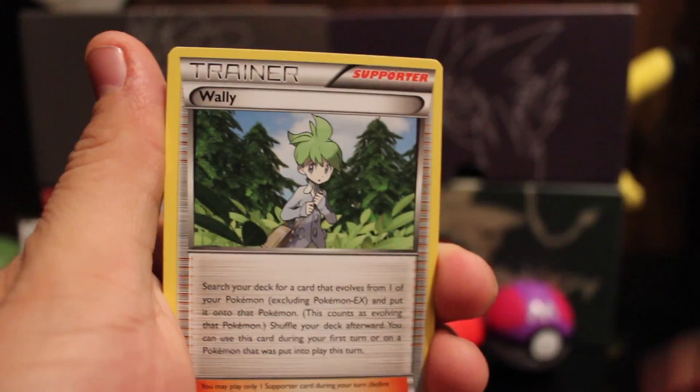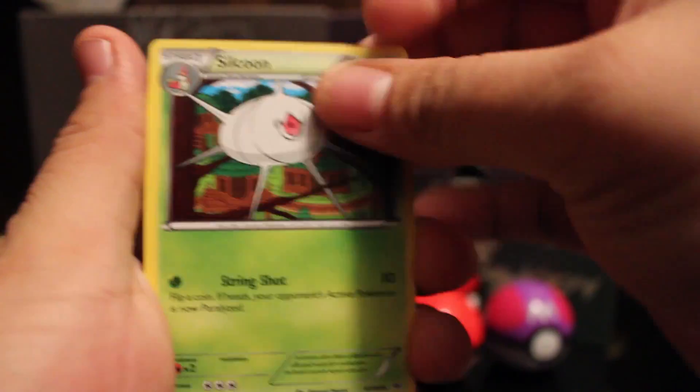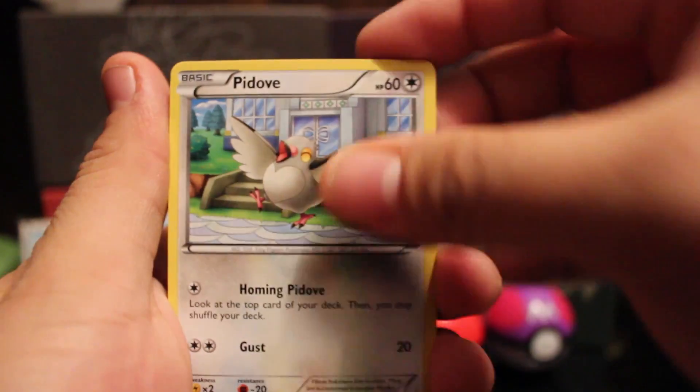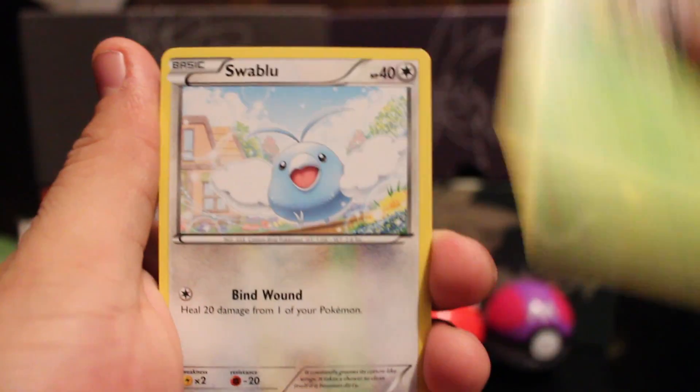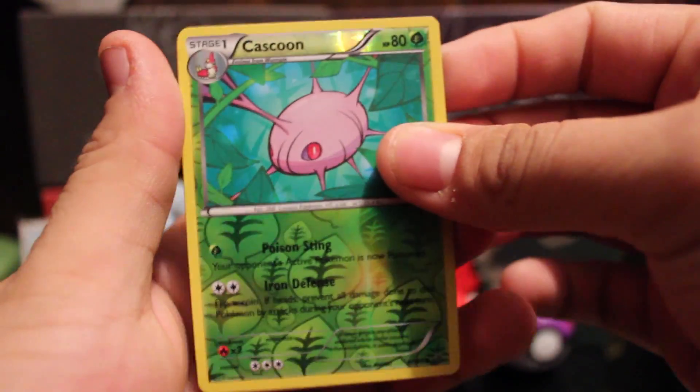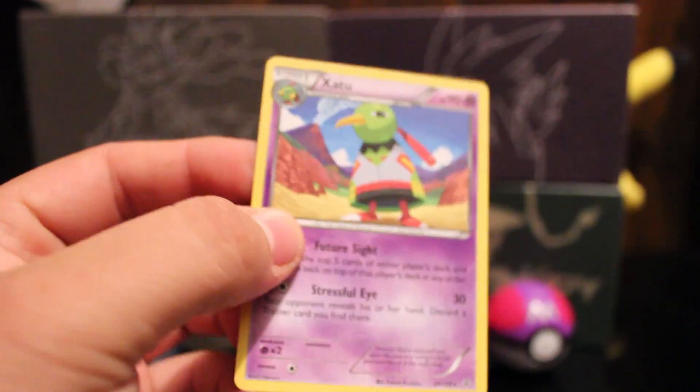Three to the front. So we have a Tranquil, Wally, Seel, Electrike, Bagon, Peeta, Nincada, Swablu. Reverse is a Cascoon, which is not a rare. And our rare is a non-holo Zapdos. Boo — zero points so far. Next Deoxys pack.